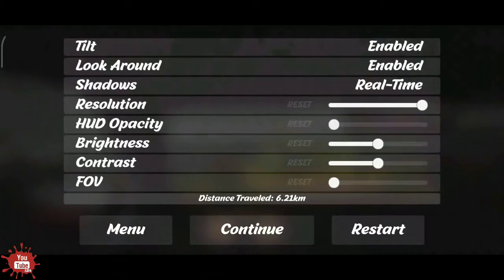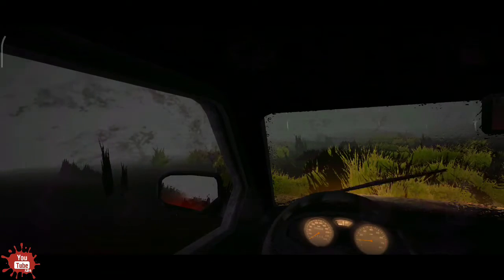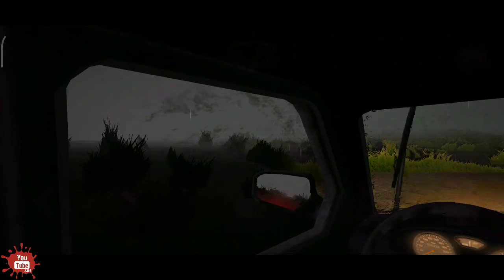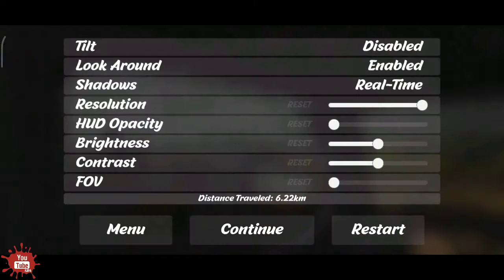Now we have the settings: look around, shadow, resolution, capacity, and brightness. If you have the Tile, you can see the Steering Control button. You can see the left-right button. If you have the look around, you can also see the left-right button.